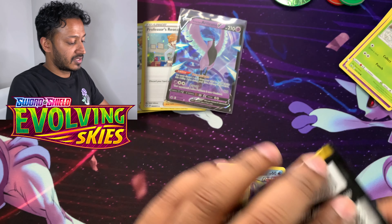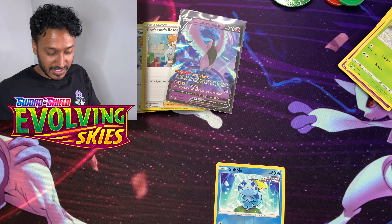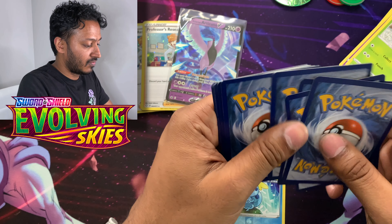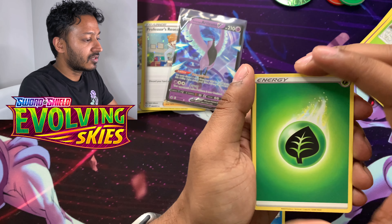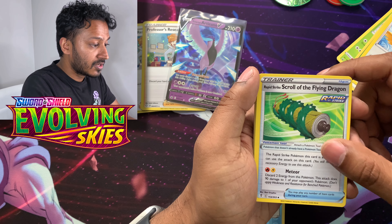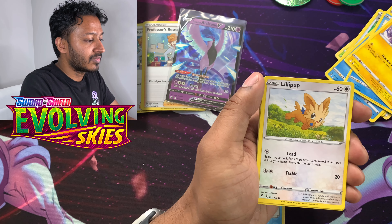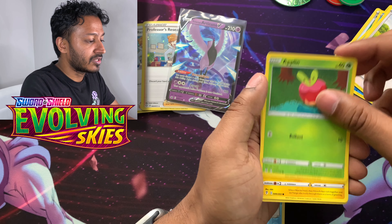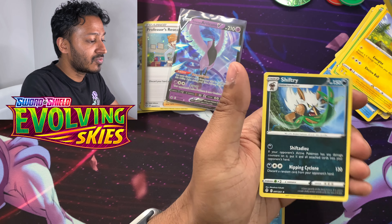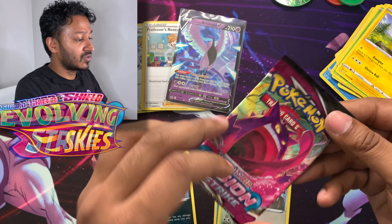Onto the next one — we have Evolving Skies with Rayquaza in the artwork. We got Grass Energy, Fletchinder, Rapid Strike Scroll of the Flying Dragon, Lombre, Tentacool, Emolga, Lilligant, Applin, Pikachu, Reverse Holo Slakoth, and a Shiftry Regular Rare. Here's your code card — on to Fusion Strike.